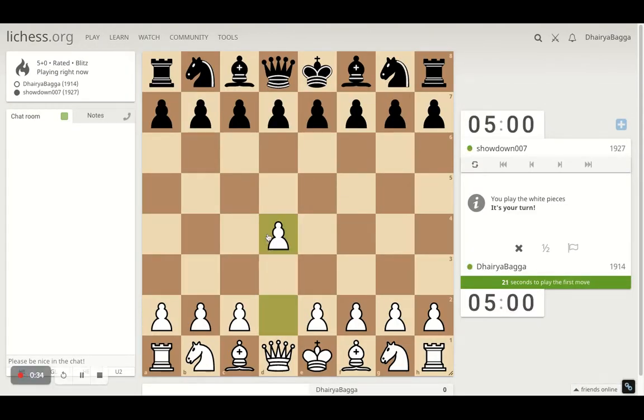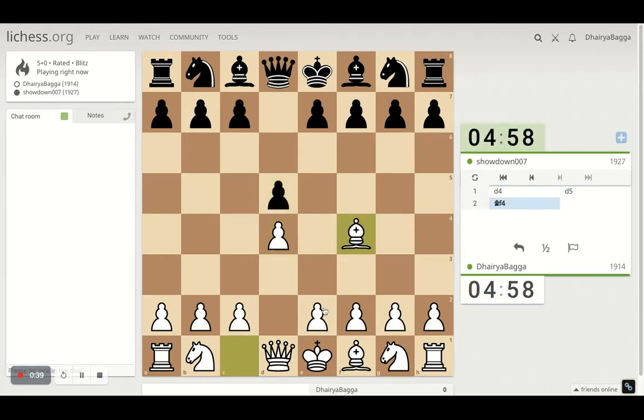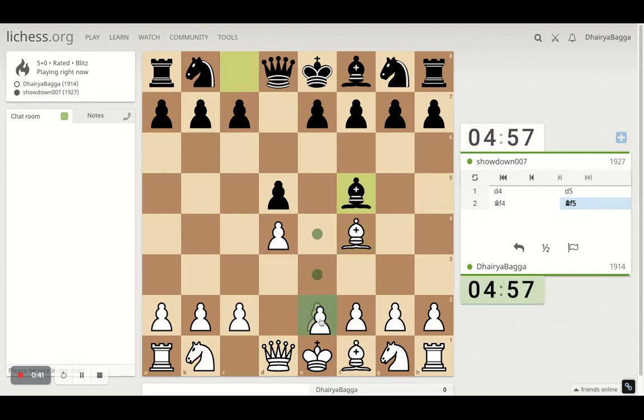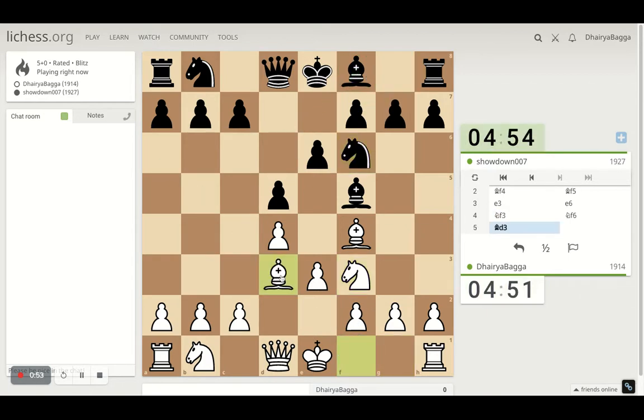Got the white pieces and playing the London System setup. It starts with D4, Bishop comes out on F4 first, and then pawn to E3. Get the knight out, then offer a Bishop exchange maybe if my opponent offers that, which doesn't happen so we should not be bothered about that. Let's see if opponent takes or not. All goes back, knight comes ahead.